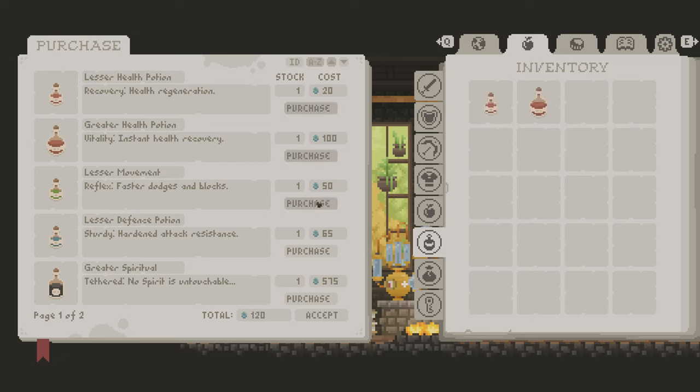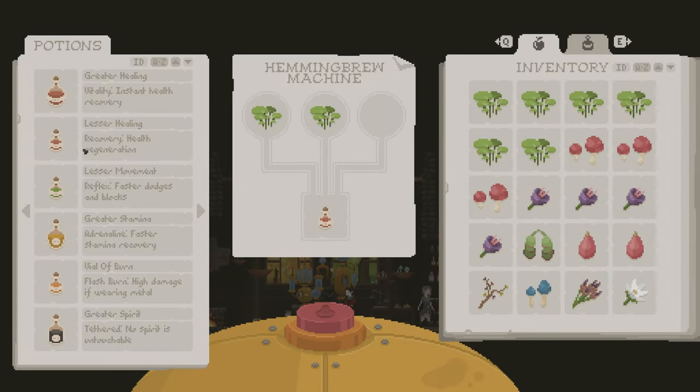For example, here in the apothecary, you can purchase potions that are already in stock and, depending on progression, the stock may develop and flourish over time. If you wish to craft your own potions, however, you can always brew whatever you need or want to experiment with at the brewing machine. This way, you'll have the option to simply purchase potions if diving into potion brewing isn't necessarily your cup of tea.